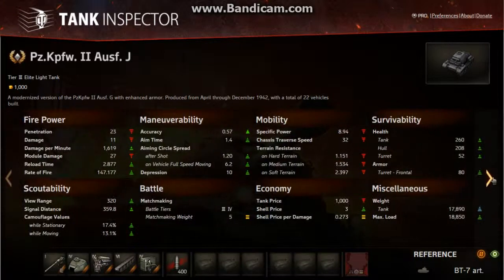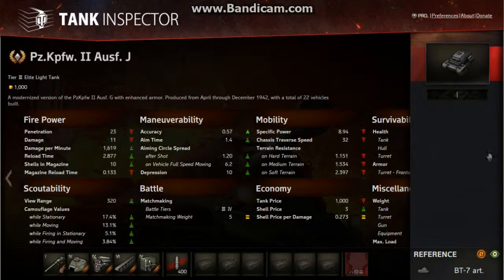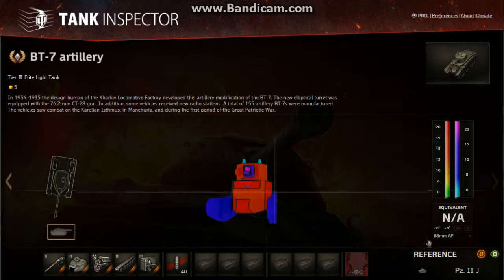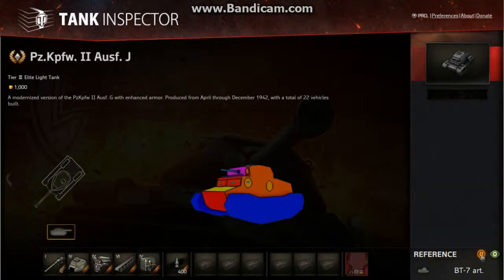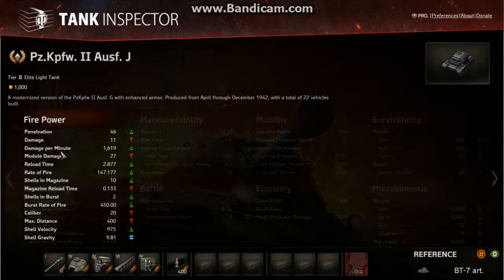What can that gun do? Its penetration is 23mm with regular ammo. Well, 23mm will go through my BT-7 — no problem, pretty much anywhere you like. So it's going to have no problem with me and many other tier 3 tanks with regular ammo. But given it's bouncing so many shots and winning so many battles, it's probably not going to be adverse to using a bit of premium ammo. The penetration for premium ammo is 46mm, which pretty much goes through any tier 3.